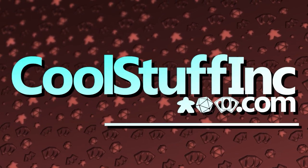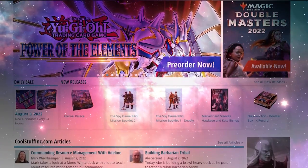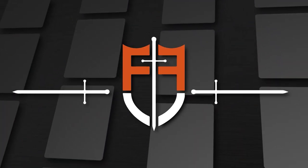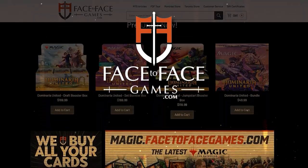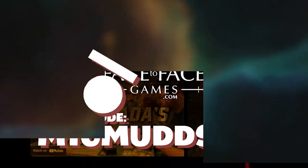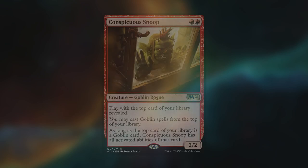This video is sponsored by Cool Stuff Inc, with free weekly content and free shipping over a hundred dollars. You can save five percent site-wide by using the promo code MTG Mudsta. I'm also sponsored by Face to Face Games, Canada's premier Magic: The Gathering store — using the promo code MTG Mudsta will get you five percent off site-wide with eligible orders, getting free shipping Canada-wide. If you're looking for a direct way to help the channel, please consider joining my Patreon and becoming a member of the Generic Goblin Gang.